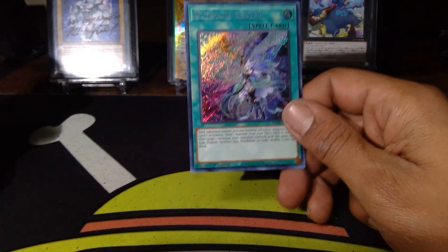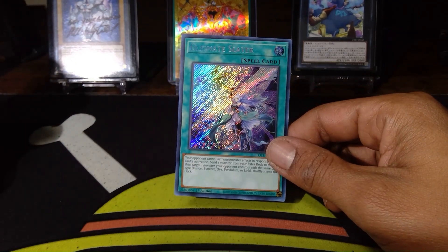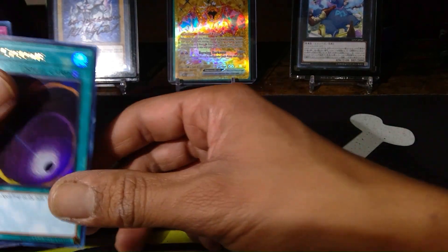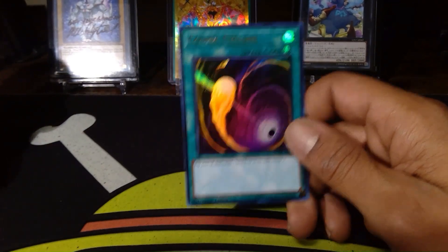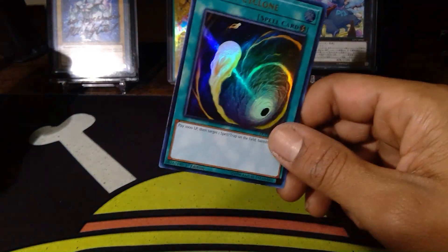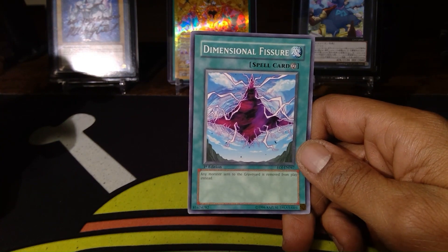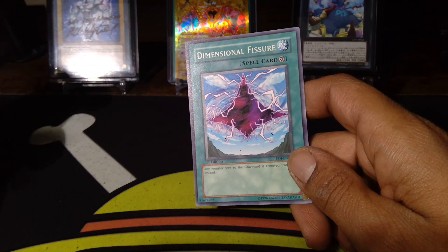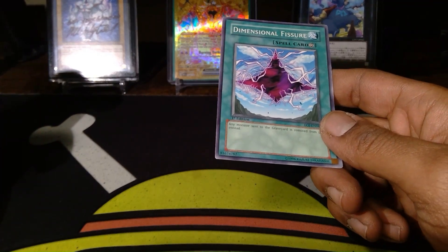Ultimate Slayer is a card I believe would be a very nice reprint in a structure deck like this, and it'll make even more sense once you see the extra deck. Cosmic Cyclone I'm throwing in as generic back-row removal — you have Rhiza and Apex Avian to negate, but some back-row removal helps. Dimensional Fissure is the last spell: it's a blowout against the current meta, and Laundries doesn't care if its cards are banished — it actually benefits from it.